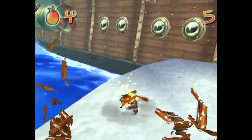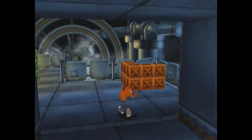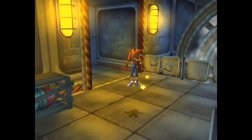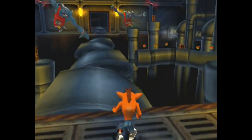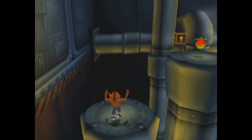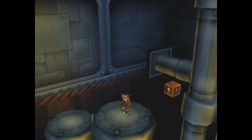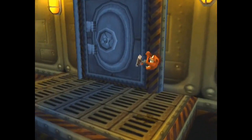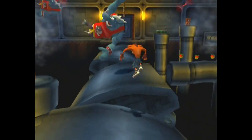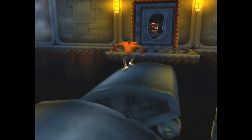Aloha everybody, and welcome back to part six of Crash Twinsanity. In the last part, we discovered that we needed six power crystals in order to go to the tenth dimension where the evil twins reside. And luckily we did find the fifth one while we were riding Dr. Cortex like a snowboard and destroying his testicles. Now we're on this tanker ship and we're looking for N-Gin, Dr. Cortex's second in command, his second banana, because he might have a power crystal on board.